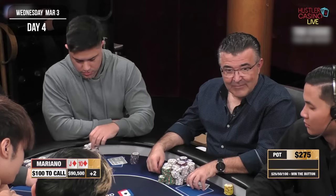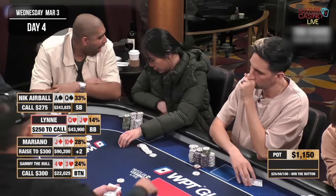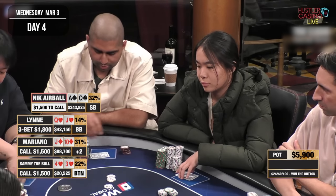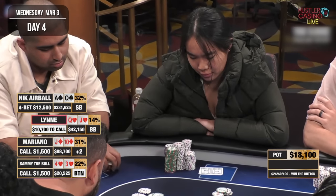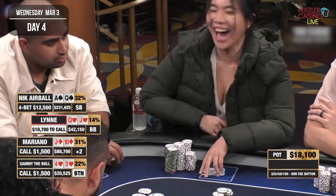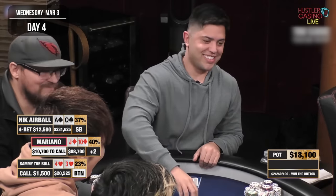That brings us to the last stream. I've got jack-ten suited, raise to $300. Sammy calls on the button, Nick calls in the small blind, and Lynn squeezes from the big blind with queen-jack suited. Actions back on me — considering we're both fairly deep, putting in another raise is probably the best play, but this time I just call. Sammy calls as well, then Nick back-raises from the small blind to $12,500. He's got ace-queen suited — sets up the trap nicely pre-flop. Lynn ends up folding.